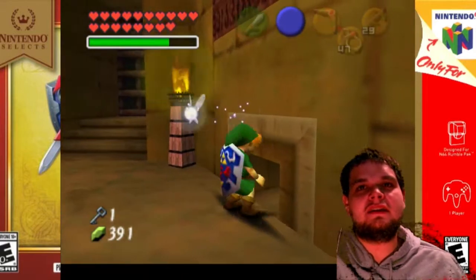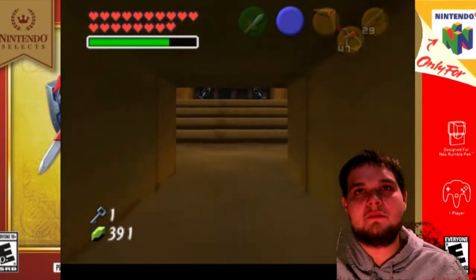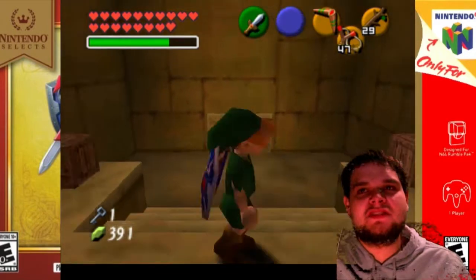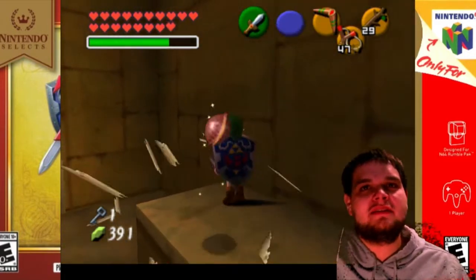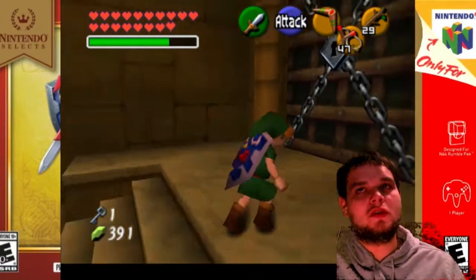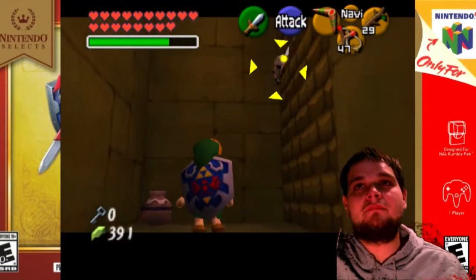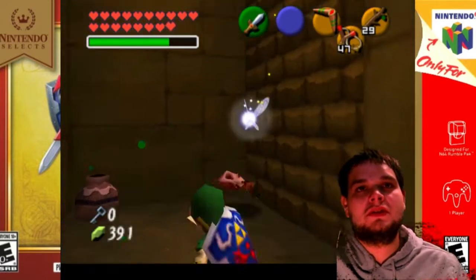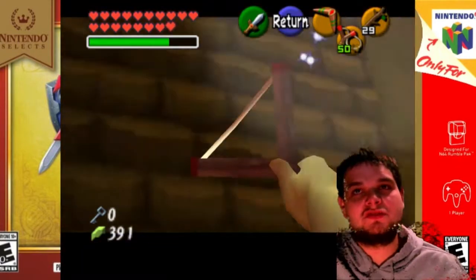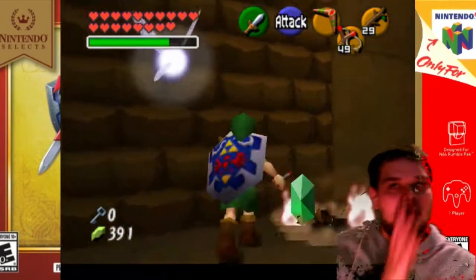Now you go ahead and enter this little crawl space. Once you do that, you'll be able to see a locked door on the other side. There's also crates on the side — you can attack them to get special items out of them if you want. Once you're done, enter this next room where we get to battle some regular skulltulas. I recommend using your slingshot in order to get them all.